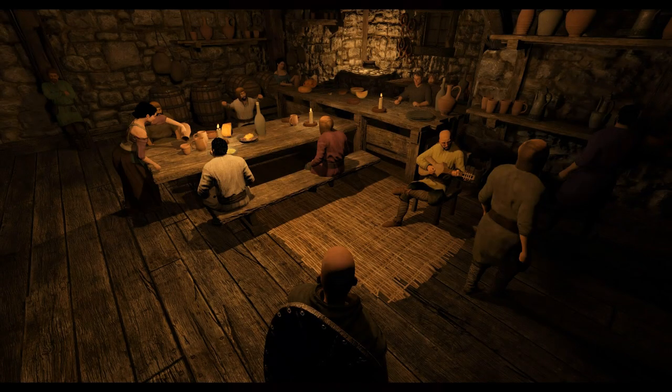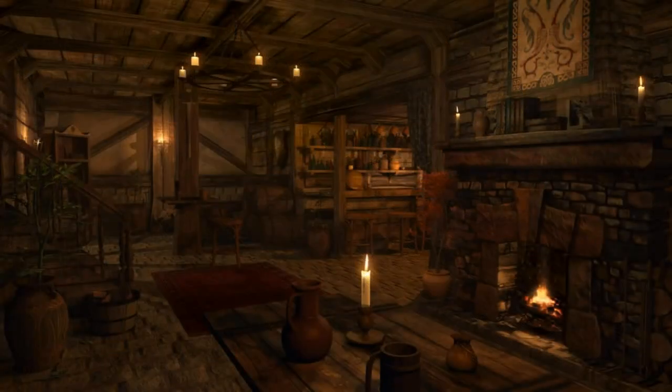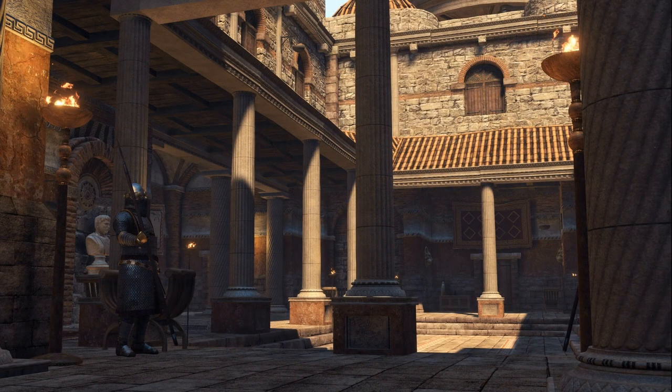There is a difference with the Warband system compared to the one they are implementing in Bannerlord. In Bannerlord, the Productive Enterprise is now actually linked to physical locations in each town. This means you can actually walk into town and choose from a number of different rentable buildings that can serve as a location for your business. I think this is a pretty great feature — it will make the player feel more immersed in this world, getting to choose your own location without any preset locations.